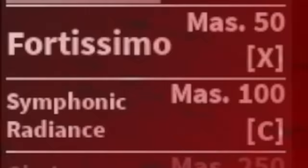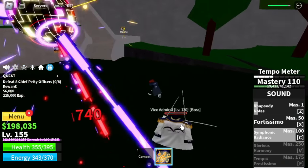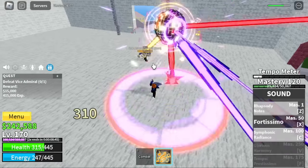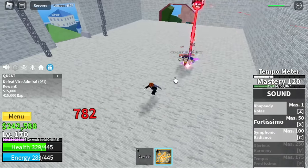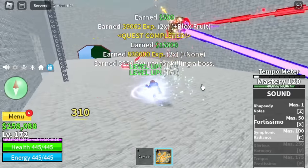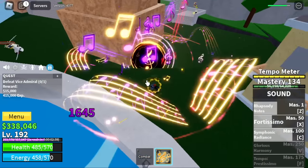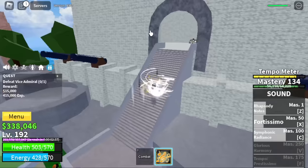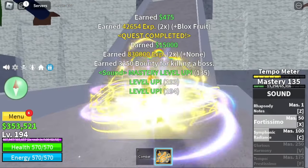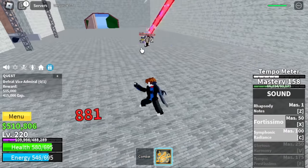We've unlocked our C skill — the Symphonic Regions. This one's really good. Looks like you're in a disco bar. This skill is really powerful — it's AOE, which means we can start grinding other mobs now. But I still prefer 1v1 because you can server hop with bosses. Damage is really good. The only bad thing about this is the knockback after the C skill — I don't like that because sometimes you will need to lure them again. We're going to grind here until level 220.